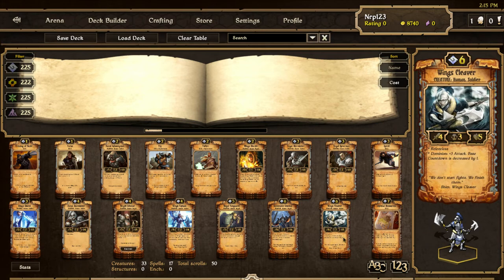Wings Cleaver is pretty awesome. 6 cost is a lot, but hopefully the abilities and stats make up for it, because he is a 4-3-5, and when you have destroyed at least one idol, he's a 7-2-5. So even when you haven't destroyed an idol he's okay, but once you have, he's amazing — almost like a Harvester attacking every other turn, and with more health. He's a Soldier with Wings Captain synergy, and I really like this guy.